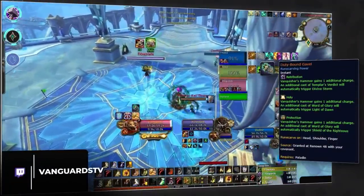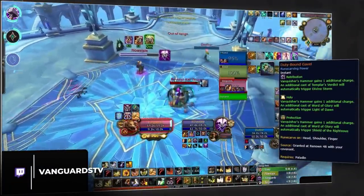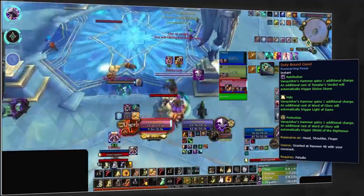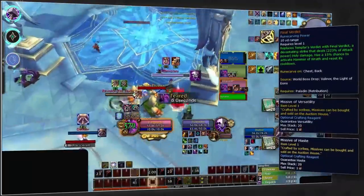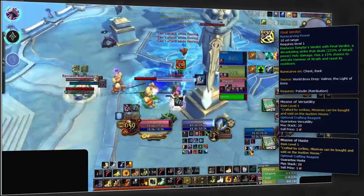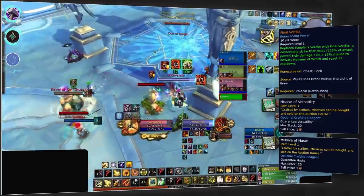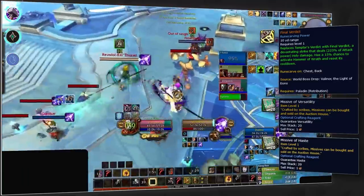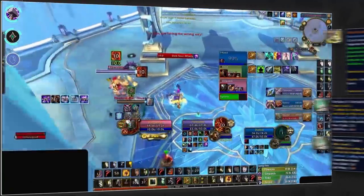Retribution is also jumping onto the Necrolord bandwagon, enabling them to equip the Duty-Bound Gavel legendary for that huge double finisher. You'll then be able to combine this with the standard Final Verdict legendary to get the best of both worlds. Final Verdict should be crafted onto cloak to avoid any overlaps with tier pieces, combined with haste and versatility missives.